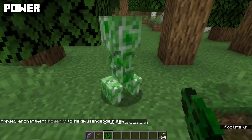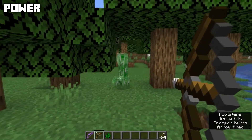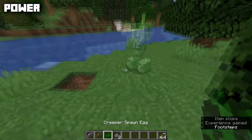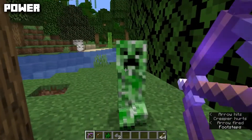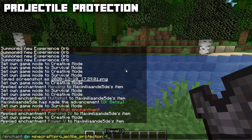Power is a bow enchantment with a max level of five. It increases the damage the bow does. For example, hitting a creeper with a normal bow requires at least three hits to kill it, but with a Power 5 bow you can kill it with just two shots.